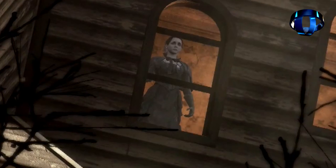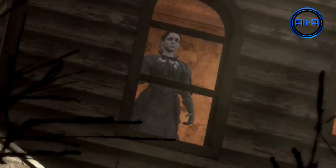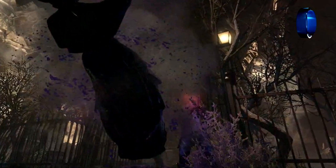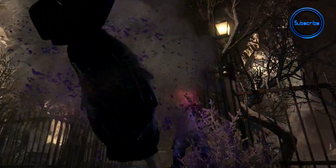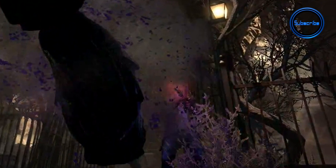The first thing I want to point out about the trailer is the woman character that we see within the window initially and then attacking us later on in the trailer. When we kill her, she spurts out what looks like to be purple blood. What sort of role she plays, whether she can have a positive or negative effect on the map, we don't know at the moment. She looks like some sort of old civilian from the town that we're in.